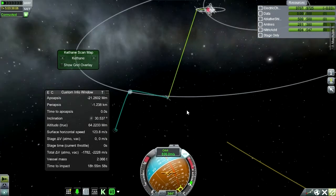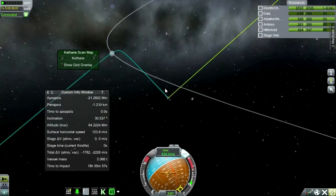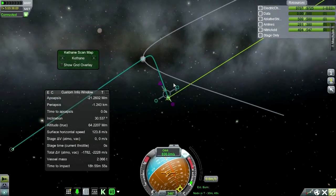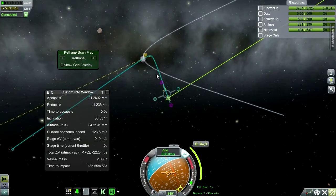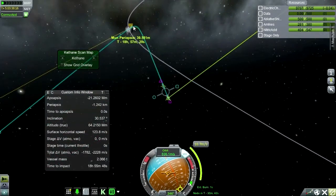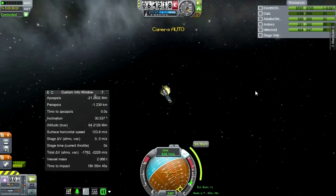We are in the Moon Sphere of Influence and sure enough we've lost our periapsis again. Let's try and regain it first before doing anything else. I think we'll do this trivial burn. My electric charge is fine.